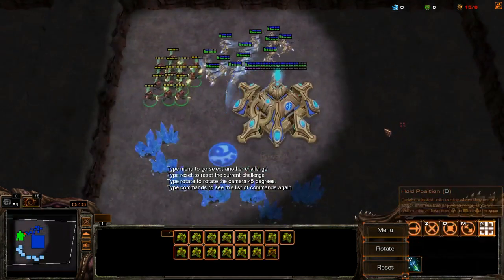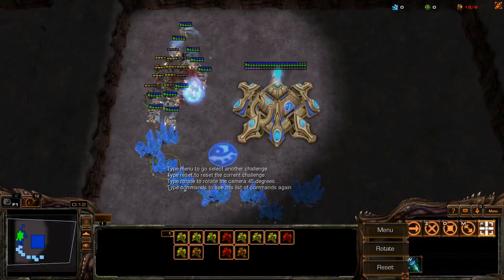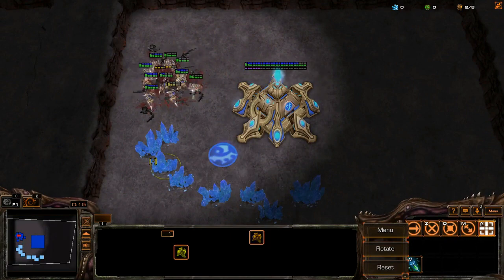There are many choke points you can find in a game of StarCraft. Mineral patches, cliff edges, even buildings can all provide great choke points.